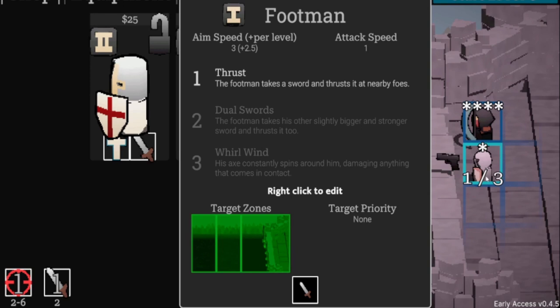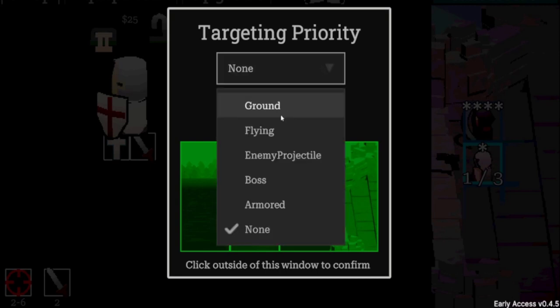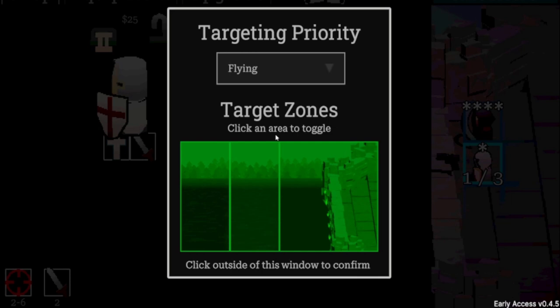I imagine that Whirlwind power is going to be OP — I've never unlocked it, but for the amount of investment required, it has to be. Now, right-click to edit a character — you can select their target priority. I usually set them to Flying so they target flyers immediately. You can also select the combat zone, so if someone's using a shotgun you'd turn off the far zone and let them fight close range. Great addition to the game.